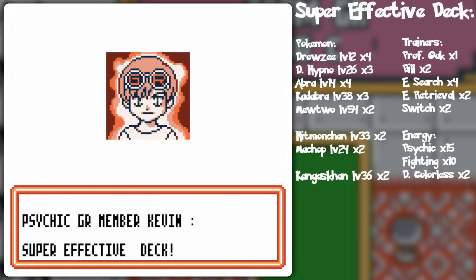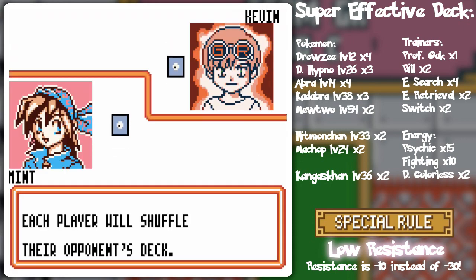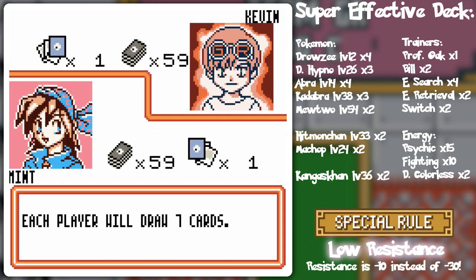Super effective there! He's from the Psychic Strong — Psychic Stronghold, I should say. Low resistance is a thing you'll see a little bit later on, but in the case of this, it's only minus 10 instead of 30 — so that's how it's played.